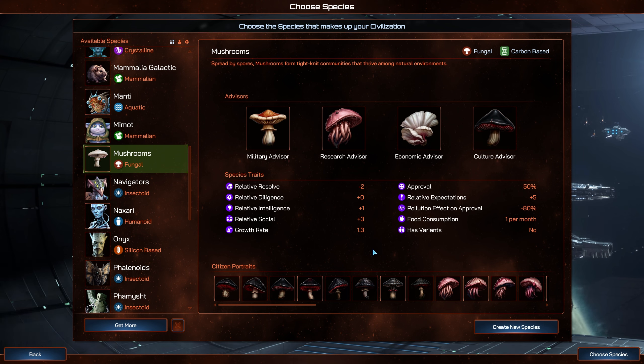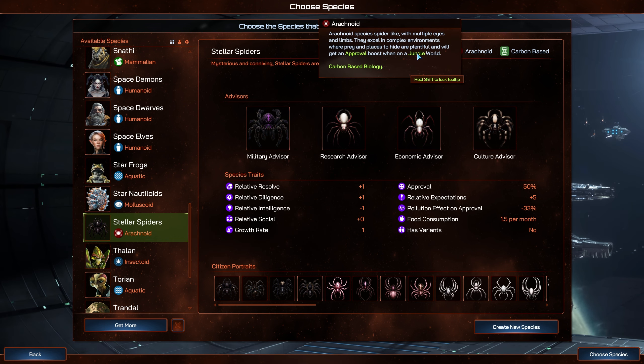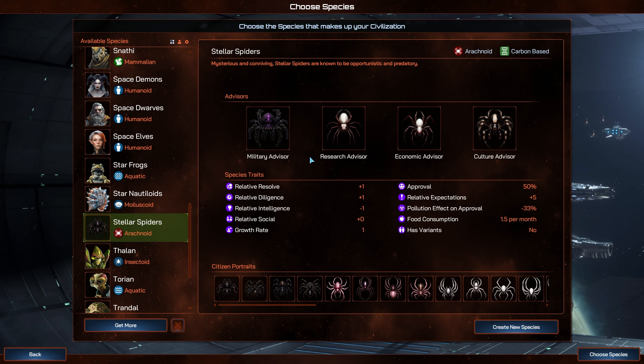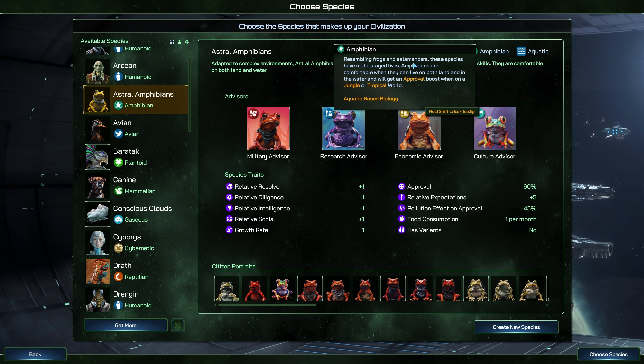These new species traits are available to view in the new Choose Species UI page. The species and phenotype choices are fully integrated into the Alien GPT system too. With the Species Pack, the Alien GPT system reaches new heights by introducing fungal, molluscoid, and arachnid phenotypes, allowing your sci-fi fantasies to truly come to life. These new phenotypes significantly expand the creative possibilities of Alien GPT, which can use them as a template to create an endless variety of species, offering a richer and more diverse galaxy.